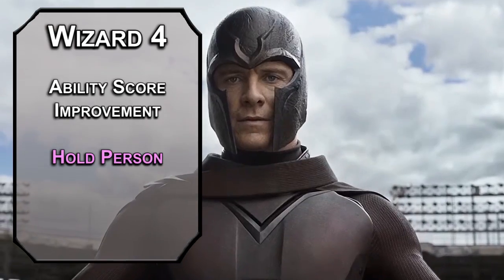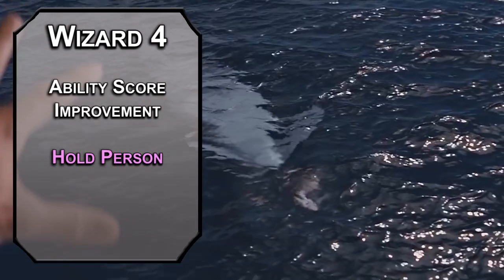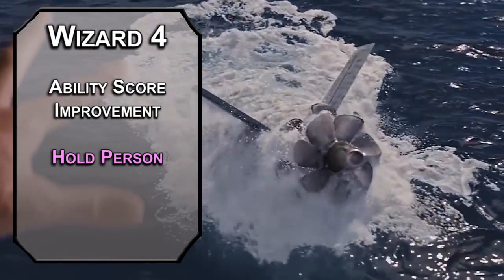4th level Wizards get an Ability Score Improvement — let's bump that Intelligence for a better saving throw DC. If you want to levitate Wolverine, he has to fail a Constitution save, and that dude has constitution boiled into his bones. For this level's spell, Hold Person might work better to take Logan out of the fight, forcing a Wisdom saving throw on a humanoid. Failing that, they're paralyzed for up to a minute depending on your concentration. For your allies, melee attacks against a paralyzed creature are automatically critical hits, which will pair really well with the Mystique build. I mean — what Mystique build? I'm not making one.